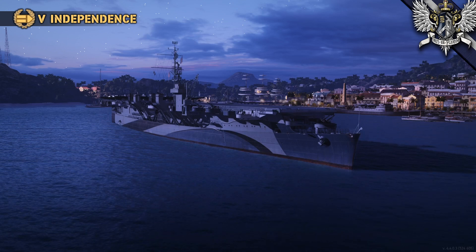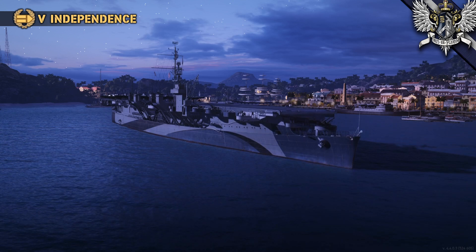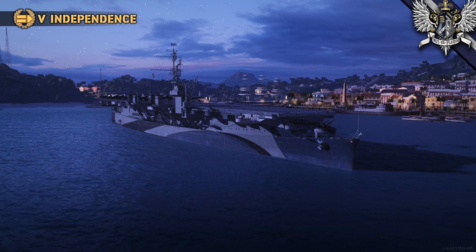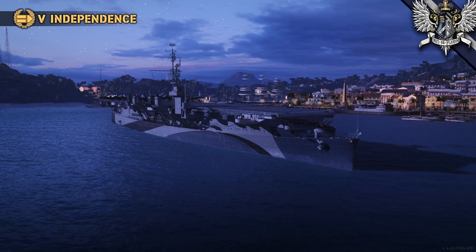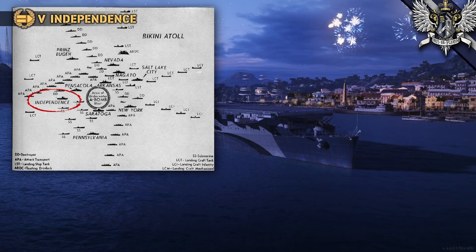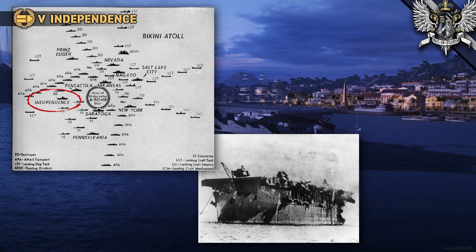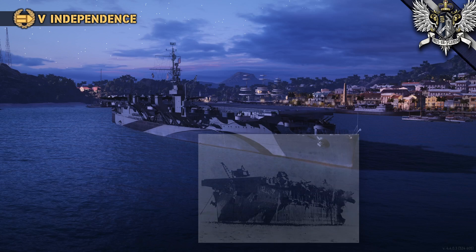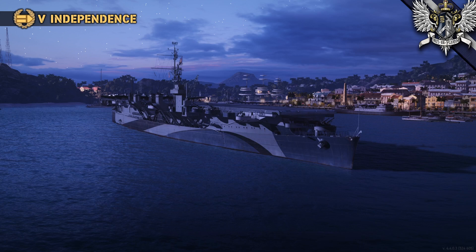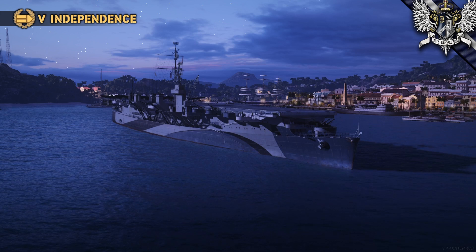Following the war, the U.S. ended up with a few more ships than it really needed — it certainly didn't require all 99 carriers that had been in service, most of those being escort carriers. Independence was chosen as a test ship for the atom bomb tests at Bikini Atoll. Located 1.5 miles from the blast, she survived the explosion with notable damage to her superstructure and deformations of her hull, but other than a few leaks she was in good enough shape to be towed to Pearl and then San Francisco. Once the Navy had gleaned as much science from the ship as they could, she was towed off the coast of California and used as a target for weapons testing in January 1951.